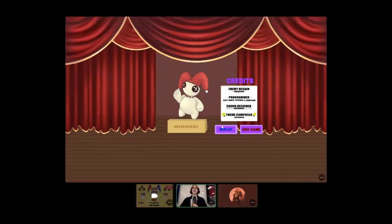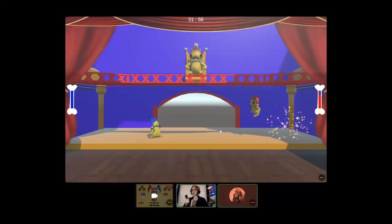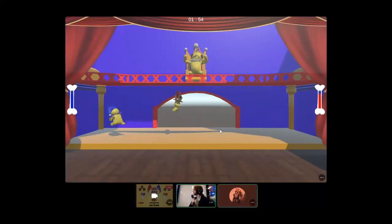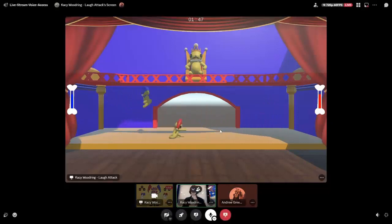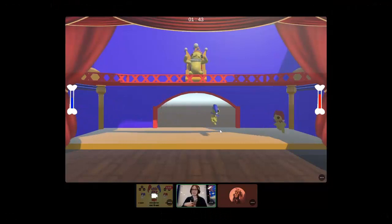For winning, you get to see the winner screen and all the credits for our wonderful team. If you look above on the screen, there's the king who will laugh and clap whenever the players take damage, as he's enjoying his lowly jesters' misery.